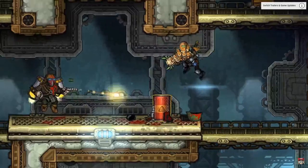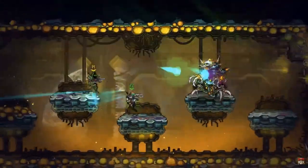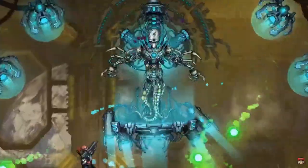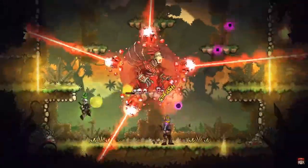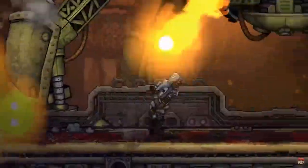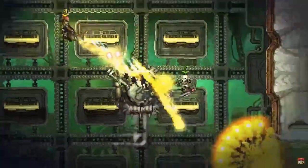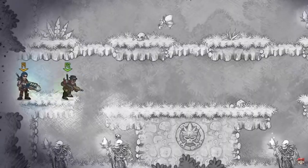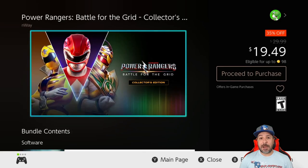Next, Fury Unleashed is back at 55% off for only $8.99. This is a 2D side-scrolling roguelite shooter — imagine Contra meets a roguelite at Contra difficulty level. On top of that it has an amazing co-op mode. If you're in for a challenge this week, look at picking this one up.